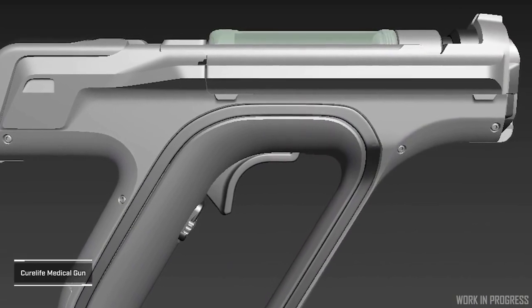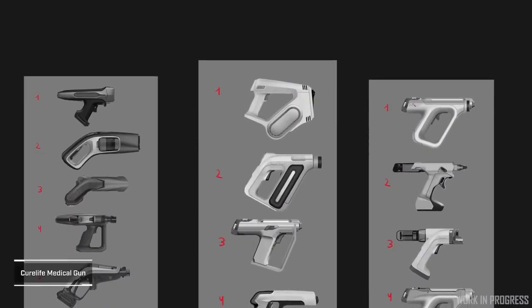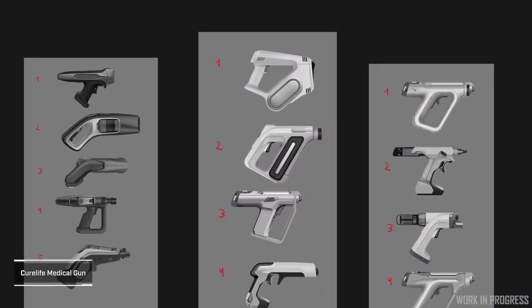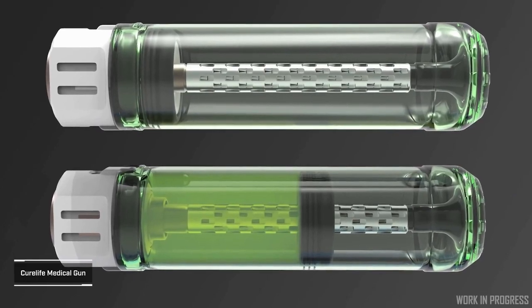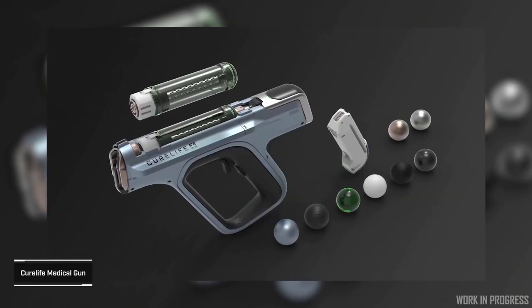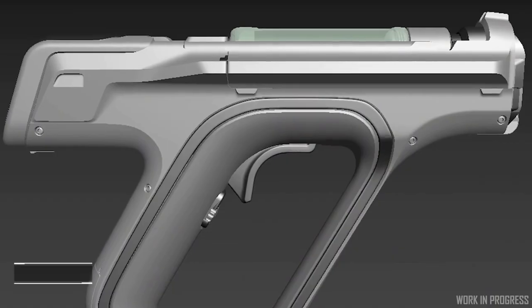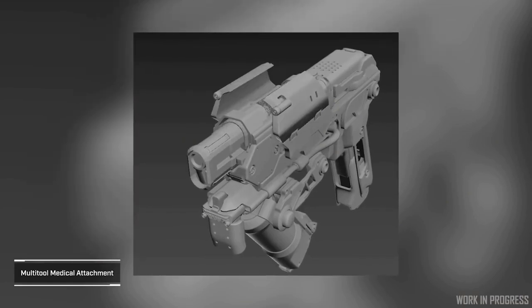Number three: Healing Tier Zero and NPC Healing. To accommodate this gameplay, CIG will introduce the CureLife medical gun. This is a dedicated medical gun that provides additional functionality like the ability to apply specific drugs which may not be accessible via the multi-tool. This medical gun will provide sliders which allow players to dictate doses to properly treat injuries.